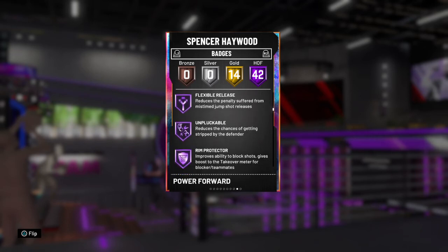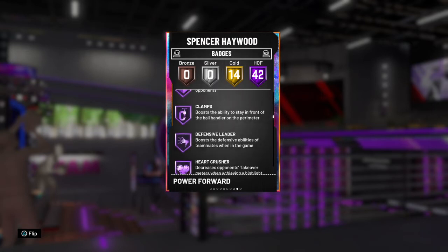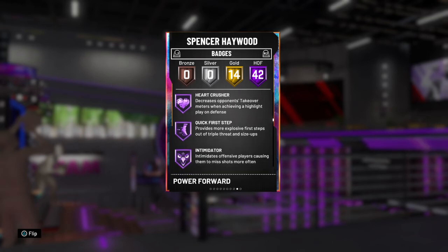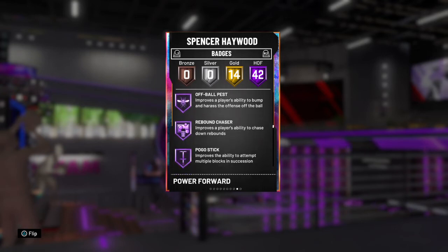Green Machine, Flexible Release, Unpluckable — certainly helpful. Rim Protector, Pick Dodger, Clamps — like we always want. Defensive Leader is a great bonus. Heart Crusher, Intimidator — some really good defensive badges actually.